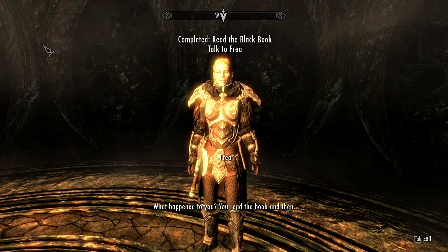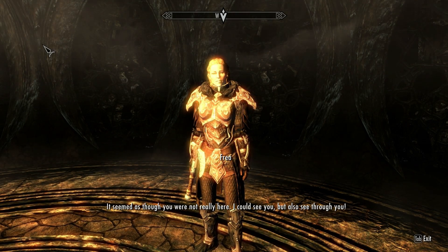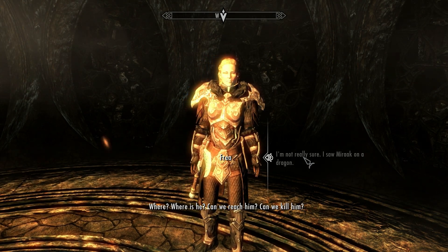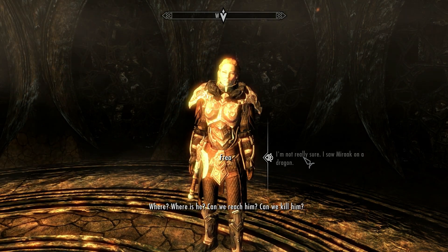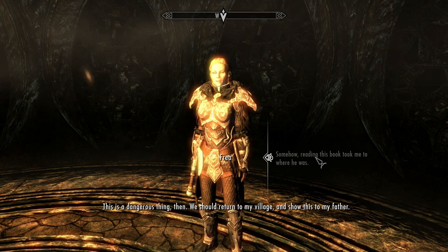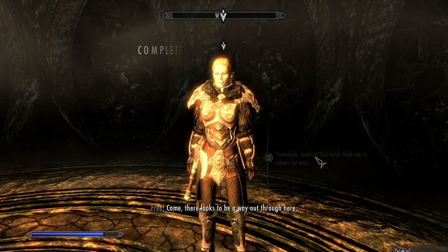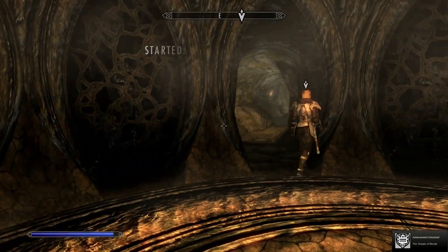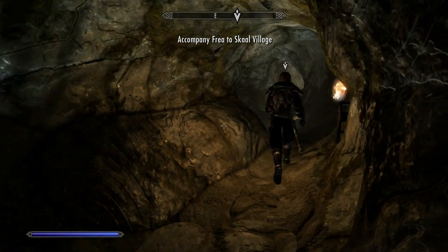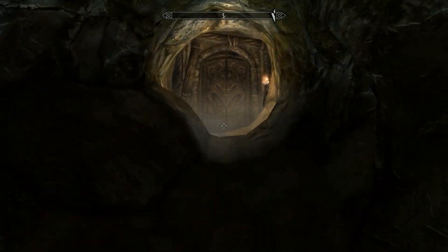Freya asks what happened: 'You read the book and then it seemed as though you were not really here — I could see you but also see through you.' I'm not really sure — I saw Mirak on a dragon. Somehow reading this book took me to where he was. Freya says this is a dangerous thing and we should return to her village and show this to her father. Perhaps Storm can make sense of what is going on. Let's go — looks like there's a way out through here. Accompany Freya to Skull Village.